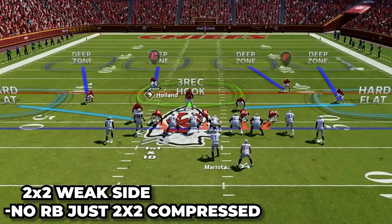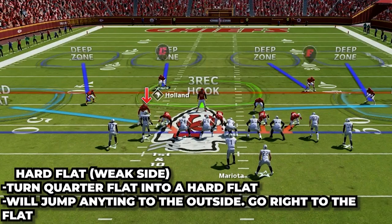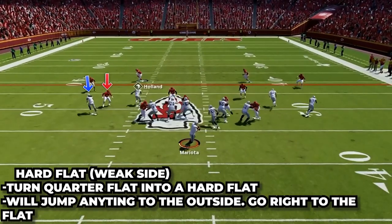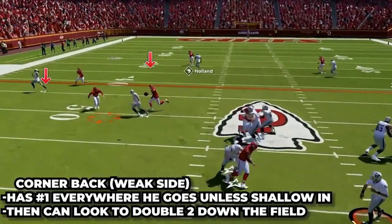Now we're gonna look at the weak side. There's not a lot of clear answers on how this weak side is supposed to work and it can do some weird stuff, so we are gonna get straight into the adjustment I make to keep it much simpler and more effective. All you wanna do is put the quarter flat on this side of the ball into a hard flat. Now if either of the receivers on this side go to the flat, he will just take them right away no matter what.